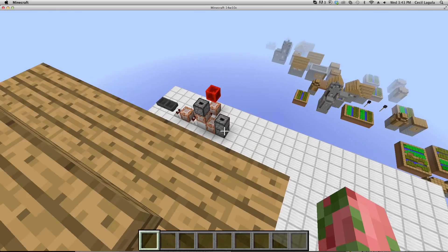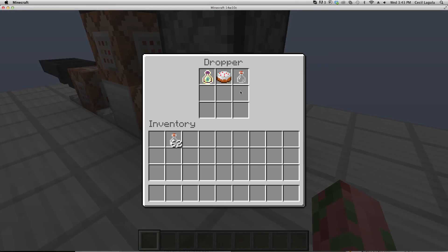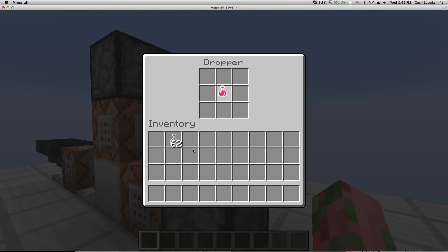And by the way, you can change this. Really, there are two main things: this is the crafting recipe, and then there's the result. And I can even change it.